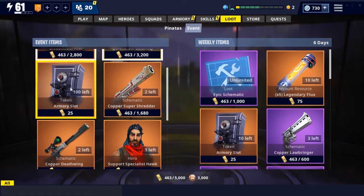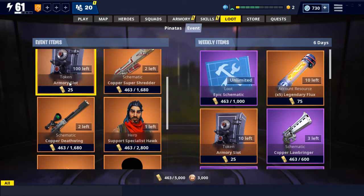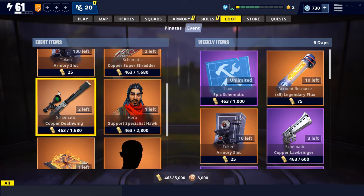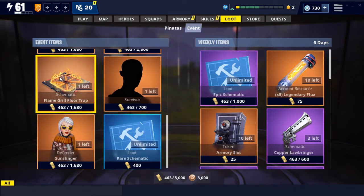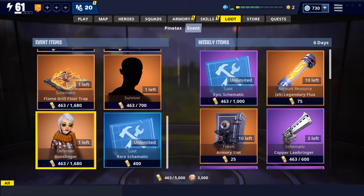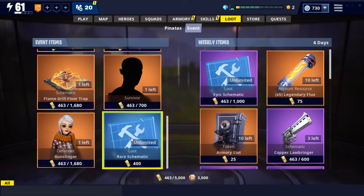We've got the Super Shredder now in the Event Store. Armory Slots, Deathwing, Support Specialist Hawk, Survivors, Flame Grill, Floor Traps, Gunslinger Defenders, and Rare Schematics in the Loot section.